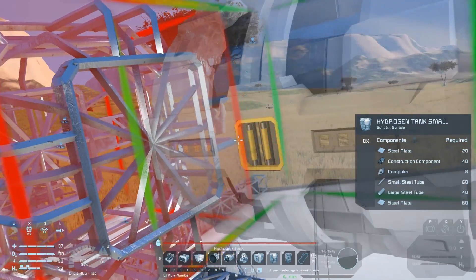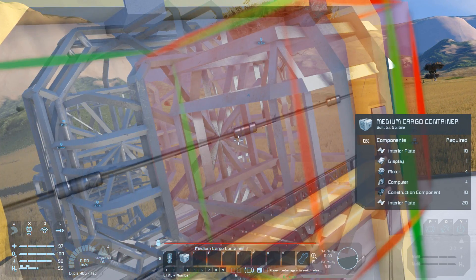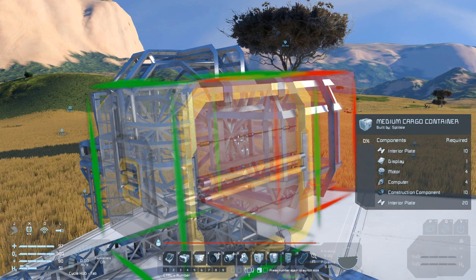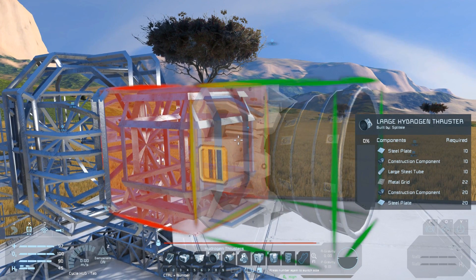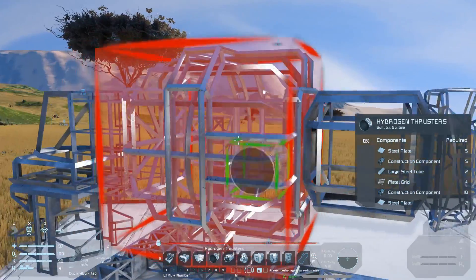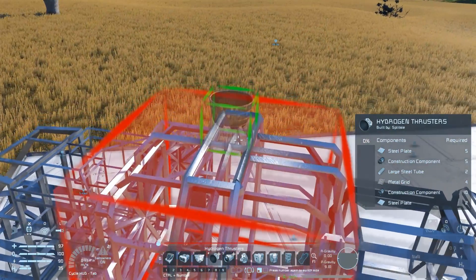You can then attach a medium cargo container to the other end of the hydrogen tank. With a large port on the back of the medium container, this is a perfect place for a large hydrogen thruster to attach. The hydrogen tank has four conveyor ports around its middle, so attach a small hydrogen thruster to each one — that way we'll have almost all the thrust directions we need once we're in space.